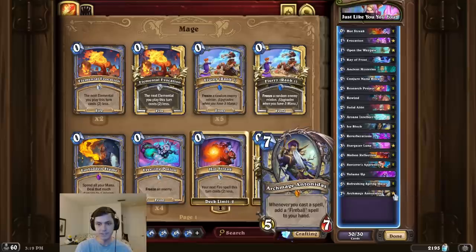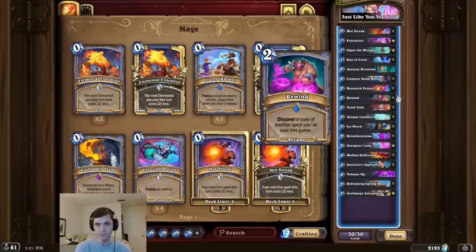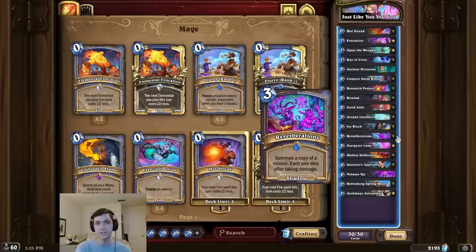On the following turn we play Archmage Antonidas for the infinite damage fireball OTK. By using cards like Mana Biscuit as well as Rewind, we can pull off this combo incredibly quickly. I hope you enjoy watching the apprentice become the master — remember to like and subscribe, thanks so much for watching.